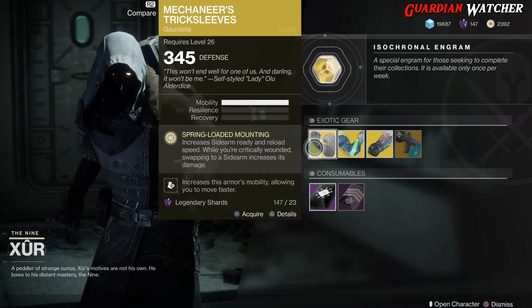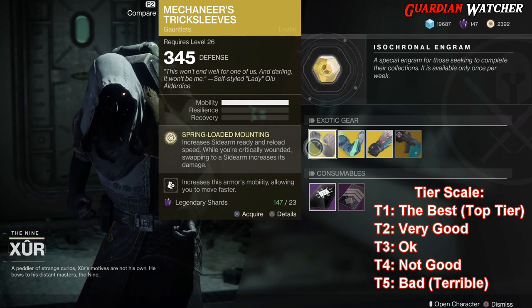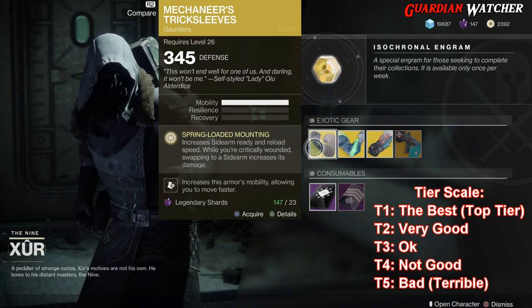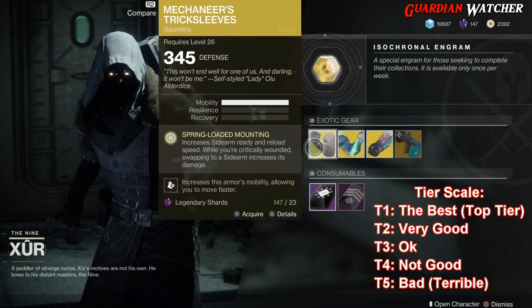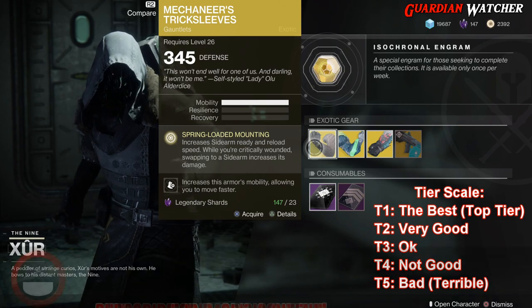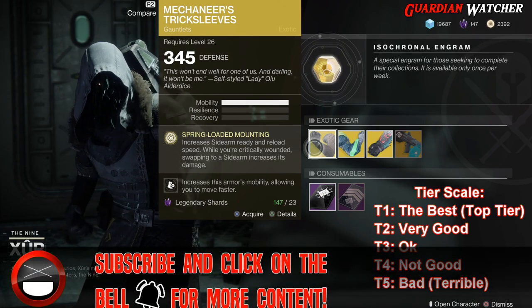We're going to start with the Mechaneers Trick Sleeves first. This is a hunter exotic, comes with 3 mobility. The intrinsic perk on this is Spring-Loaded Mounting, which increases sidearm ready and reload speed. While you're critically wounded, swapping to a sidearm increases its damage. I'm probably going to give this a tier 3 in PvE and PvP, because it's not really that good.